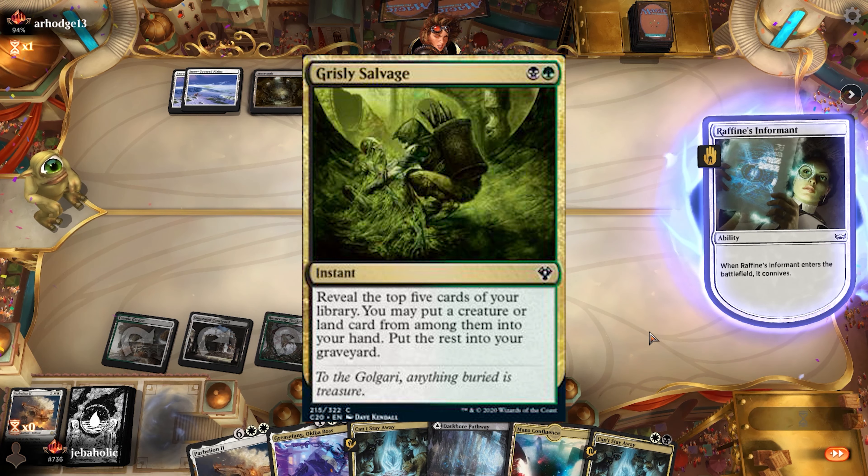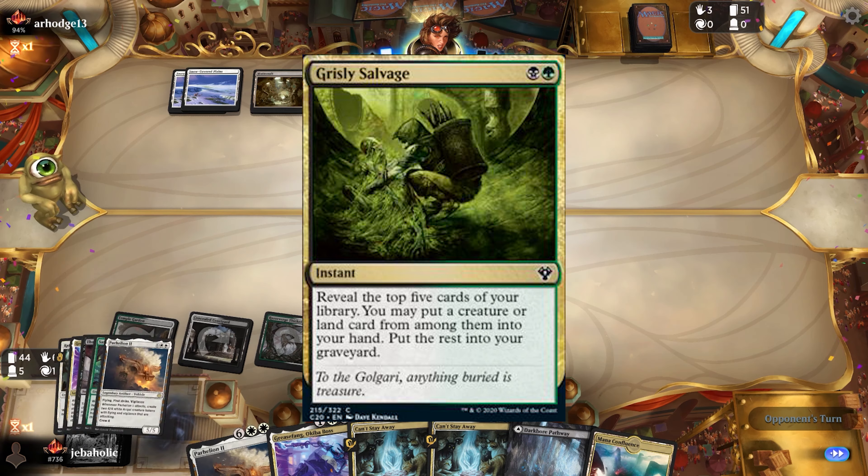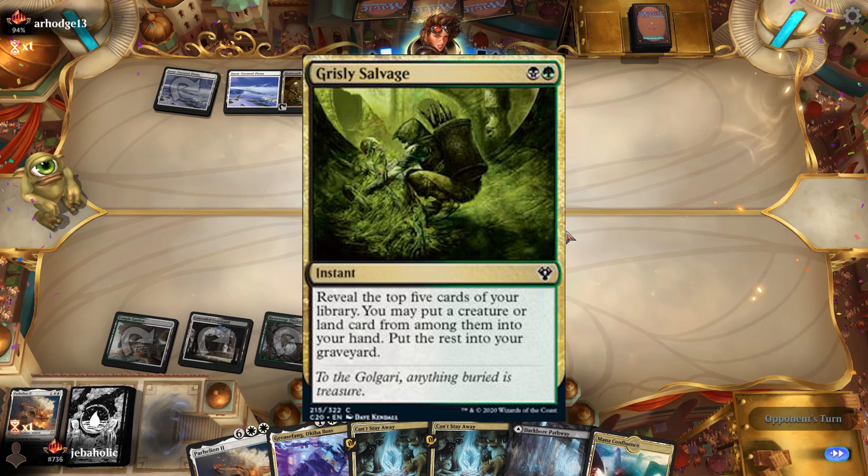Grisly Salvage is the optimal graveyard card, being able to flip the top 5 at instant speed and get a land or creature. You will often prioritize this over any of your other two-drops.